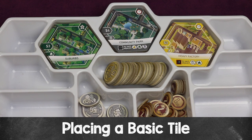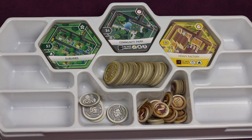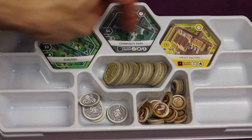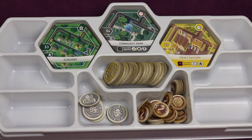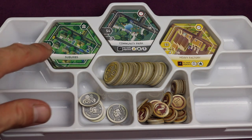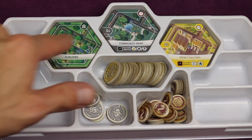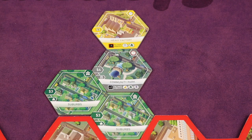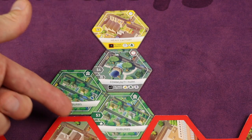Instead of taking a tile from the real estate market, you can take a basic tile. These are the suburbs, community parks, and heavy factories in the resource tray — the same three starting tiles everyone begins with. These are limited, so once they run out there are none left. When you buy one, you pay the cost shown — for example, suburbs cost three — and follow all the same placement steps shown earlier.